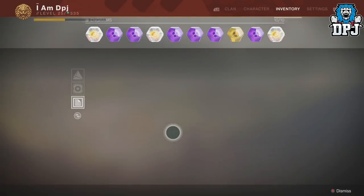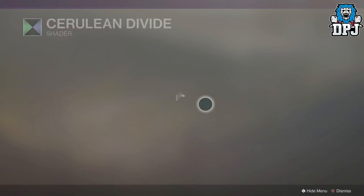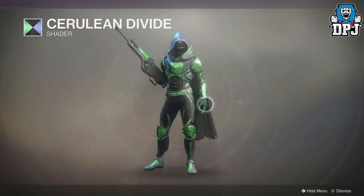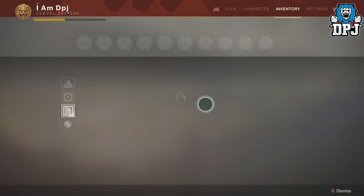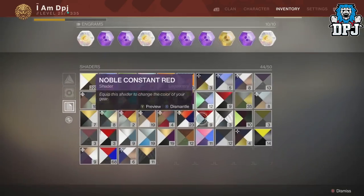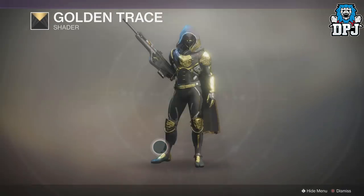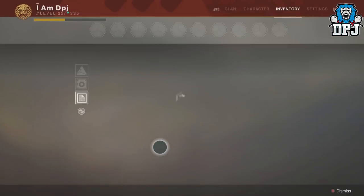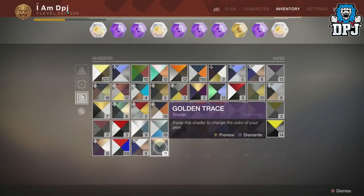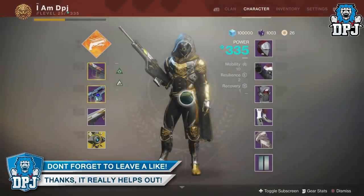If you haven't got gold in it - golden black or golden white - the cloak is a mismatch. For example, Cerulean Divide looks incredible on the front but the cloak stays a standard color. Golden Trace looks absolutely amazing though. This is the best thing about faction rallies - the ornamented New Monarchy gear - because the rest of it has been a complete shambles.